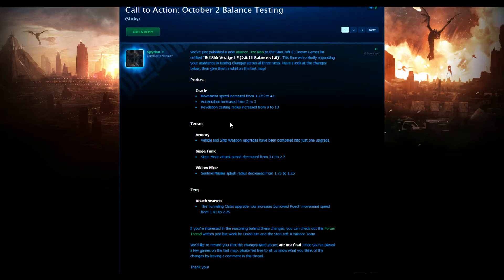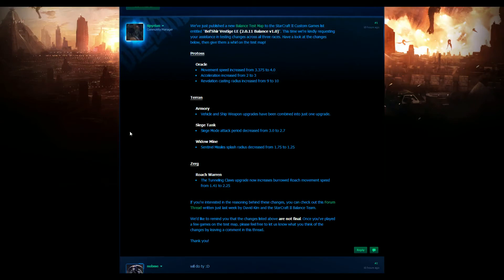So what does this mean in terms of how the Oracle is going to be used? Well for a start, it should see a bit more play early game, especially with harassment. One Oracle out now can actually do quite a lot — it can poke in, get out, stay alive. That's the key thing: staying alive, because it can be used for more harassment and it can start using Revelation later game. Really cool changes — it should be pretty good.